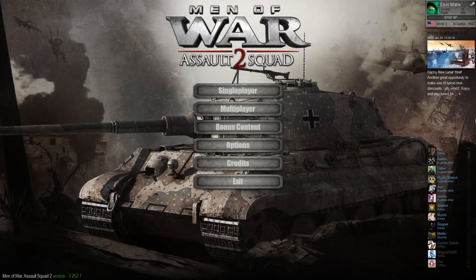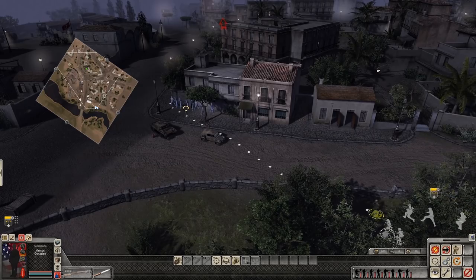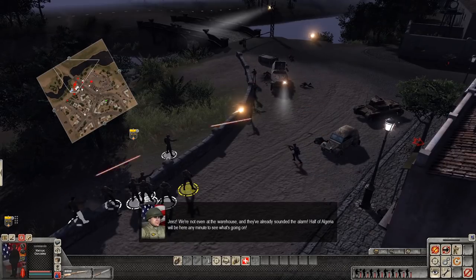Men of War: Assault Squad 2 is a military real-time strategy game developed by Digital Mindsoft and released in 2014. Men of War tests players with controlling a squad of units and completing different objectives in a variety of mission locales. Going into single player drops you directly into a story mode, with the history of your squad playing out via a debriefing video. Once in control, you're tasked with sneaking into a military base, taking out the guards, and loading a truck with supplies for your allies. However, upon first stepping into the street, I'm immediately discovered, a firefight ensues, chaos erupts, and all my men are dead.